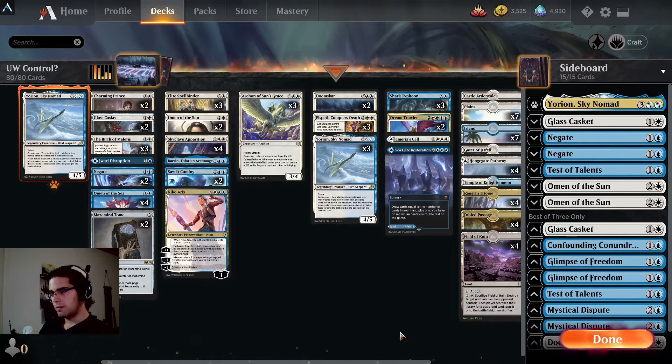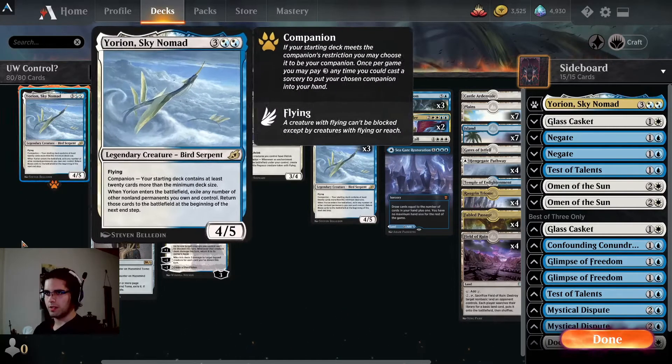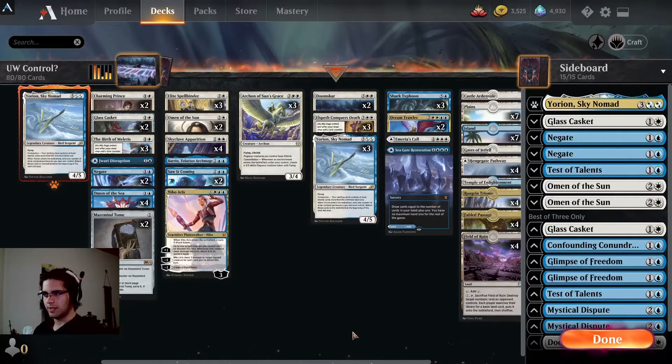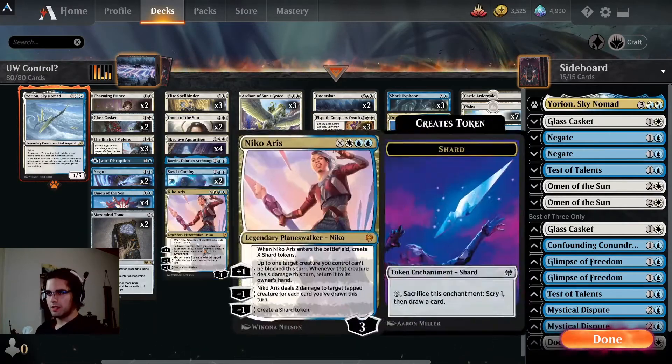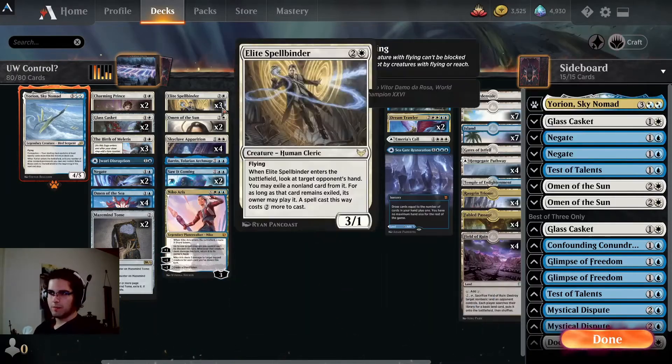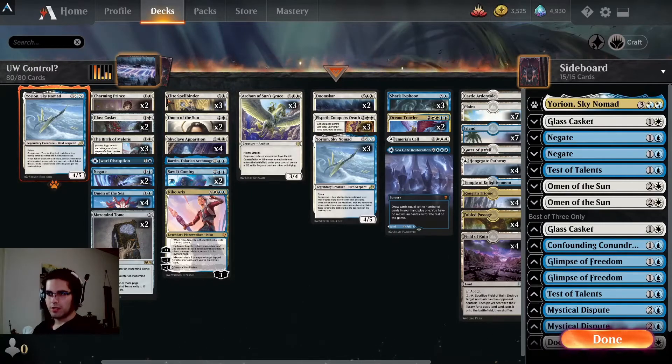Alright, how's it going y'all? Today we are playing some blue-white control. This version is very much all in on the Yorian strategy, with one as companion and three in the main. So we have lots of good value stuff to blink, such as Skyclave Apparition, Omen of the Sea — those are the classic essentials. One that you don't often see in this kind of deck is Elite Spellbinder, which you can also blink with Yorian to get another card. We're going to try that out here.